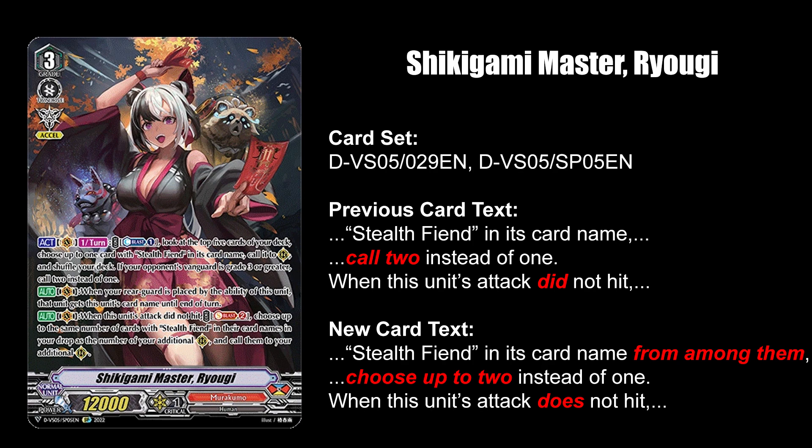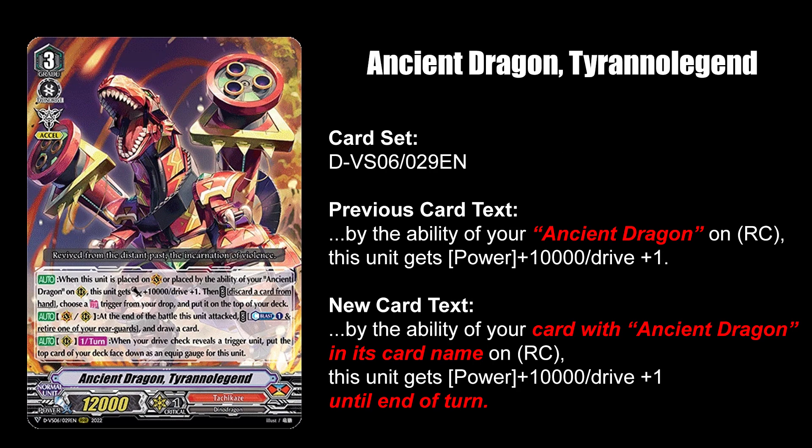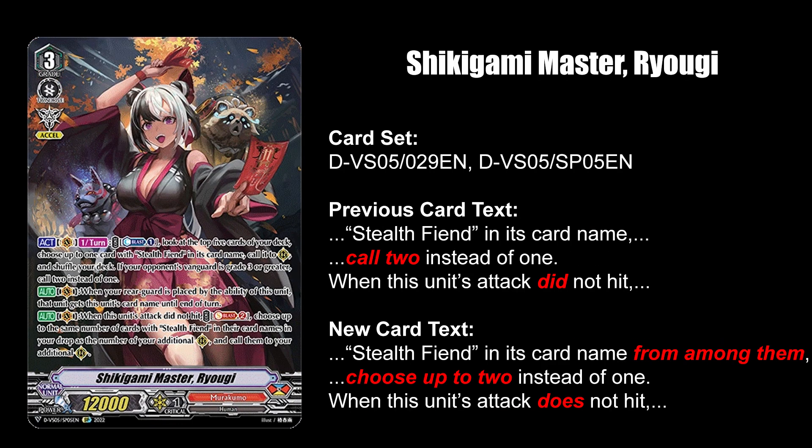Shikigami Master Ryogi and Ancient Dragon Tyranno Legend just have some card text updates for people who actually read. But more importantly, you're no longer forced to call 2 Stealth Fiends with Ryogi's ability.